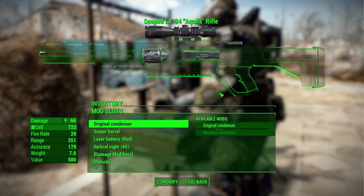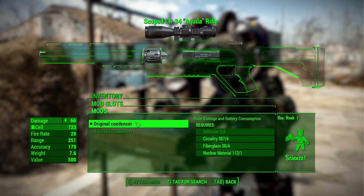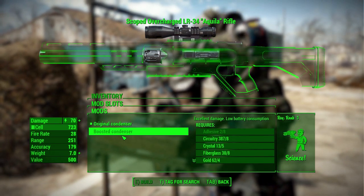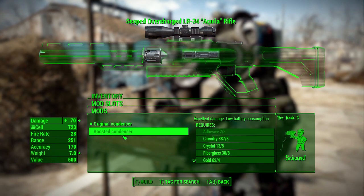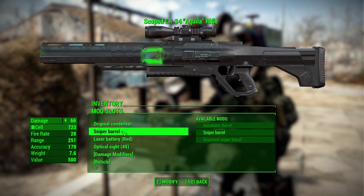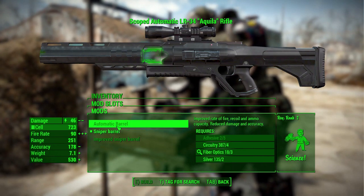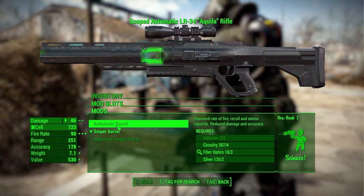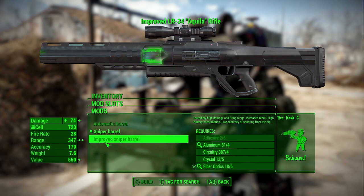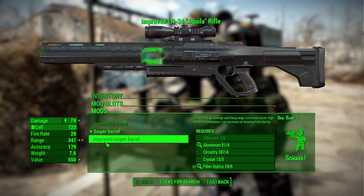In the condenser category, which I guess would be the receiver on most guns, we only have two options: either the original condenser it comes with, or a boosted condenser which ups the damage and decreases battery consumption so you get a couple extra shots. We then have the barrel category where we have the sniper barrel it comes with, an automatic barrel to turn it into an automatic weapon at the cost of lowering damage, or the improved sniper barrel which ups battery consumption for less shots but increases damage.